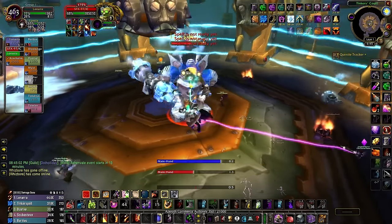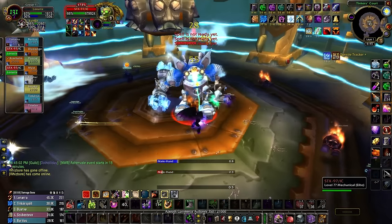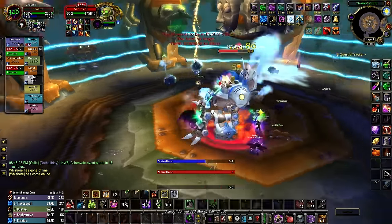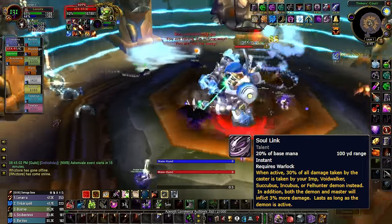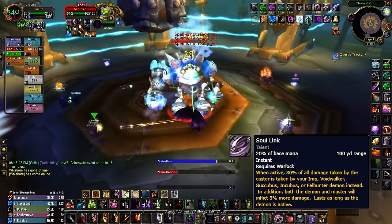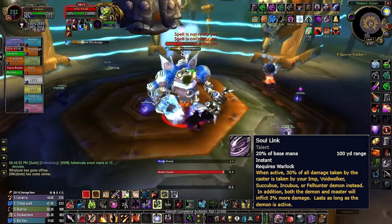Hey folks, if you want to maximize your survivability as a Metamorphosis Warlock tank, the Demonology talent tree is going to be your best option. Thanks to abilities like Soul Link, the Demonology tank build is able to withstand far more damage than other setups, making it ideal for undergeared players or anyone that wants to feel completely indestructible.